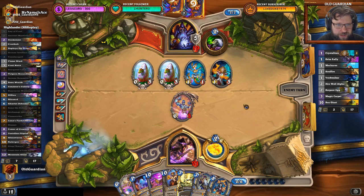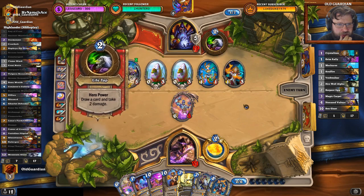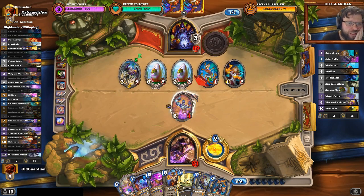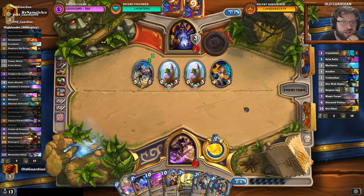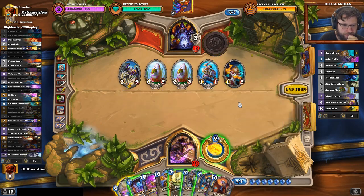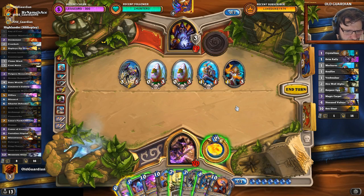On the current board, he can't even kill Siamat — he needs something to kill it with. Then I have the Flamestrike available next turn. That was a pretty good roll for him — getting a 3-drop with Rush over there was definitely good. What do I do next? He's been holding this card a lot, so it makes me think it's like a Leeroy or something. There's 5 damage on the board at the moment.